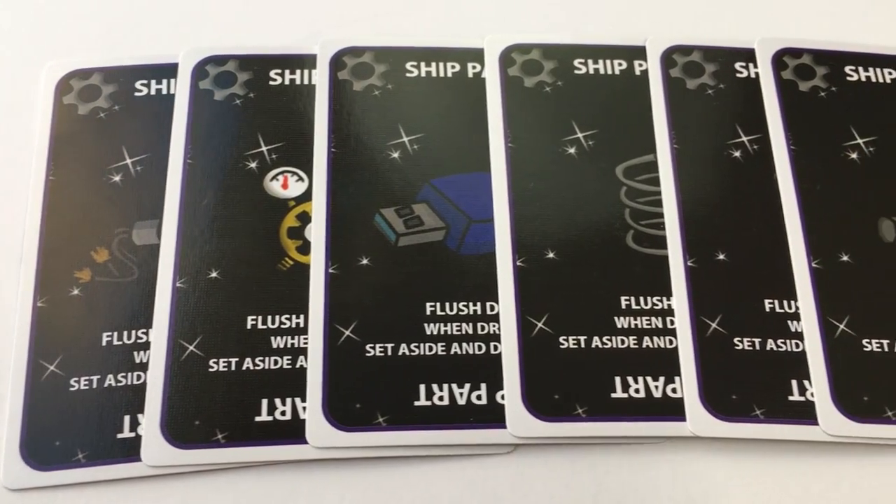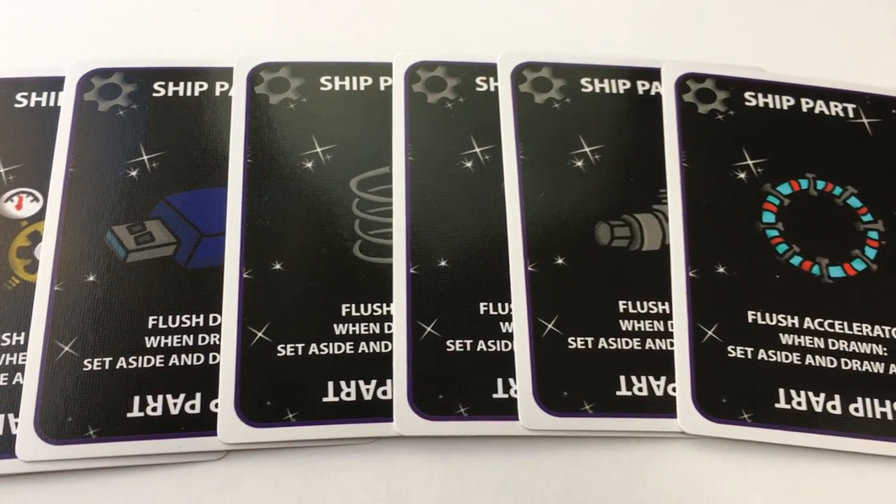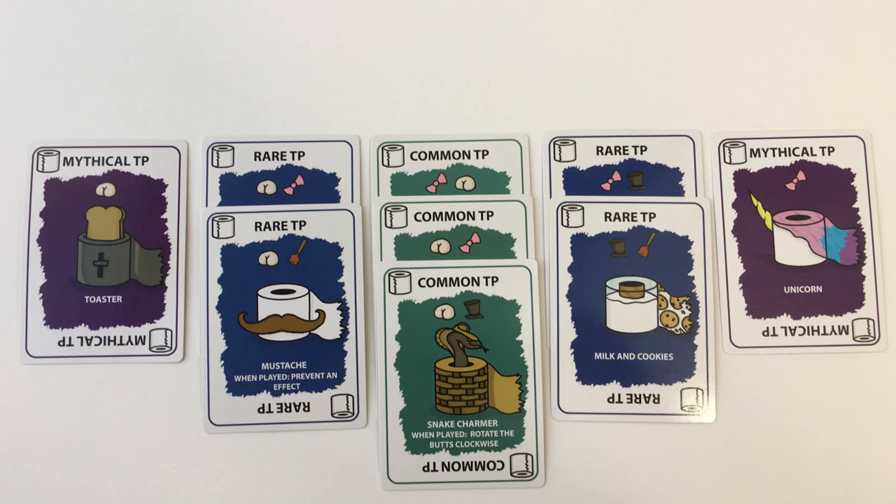The game ends when all seven spaceship parts have been drawn from the deck. The player who has the most sets of toilet paper when the game ends wins the game. If multiple players have the same number of sets, they can break the tie by counting points.